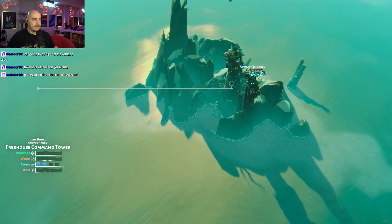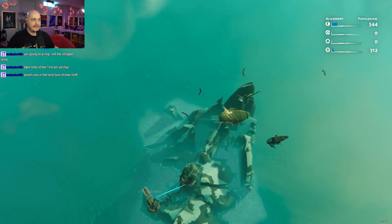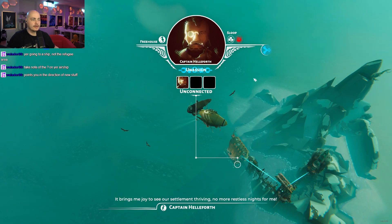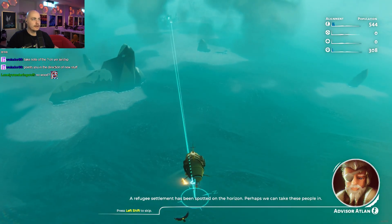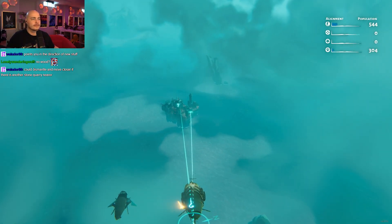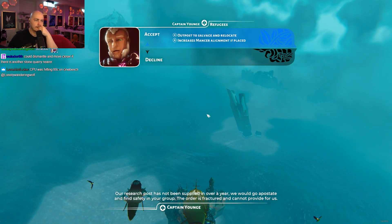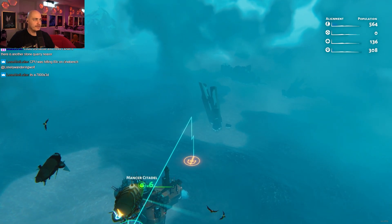I see. Okay. So we build a... harbor? That's exactly what we need here. It brings me joy to see our settlement. A refugee settlement has been spotted on the horizon. Perhaps we can take these people in. Our research force has been unsupplied for over a year. We would go apostate and find safety in your group. The order is fractured and cannot provide for us. We've got some new faction guys.